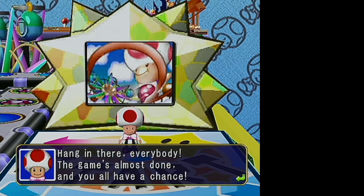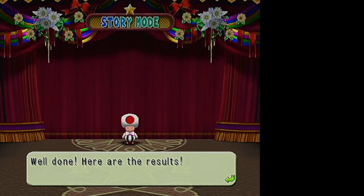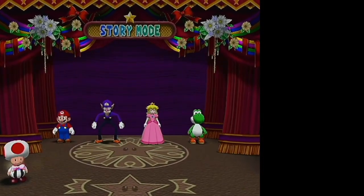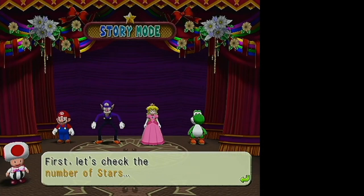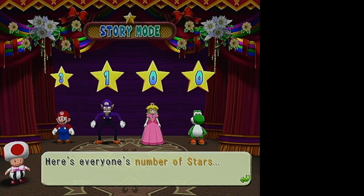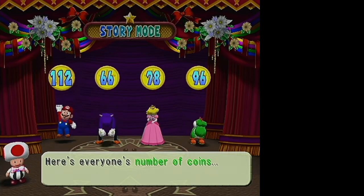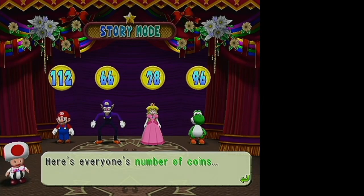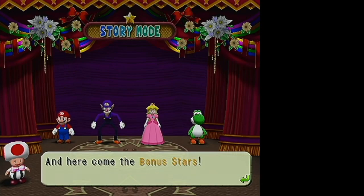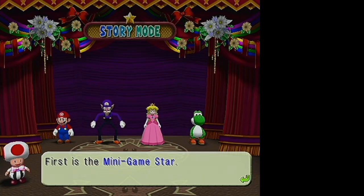Previously that was always the effect in Mario Party games, but now there are a couple of different things it could be — we'll see the others in future videos. At the end of the game, once all the turns are done, you get your end of game check. Here are the rankings: everyone's stars, everyone's coins — Mario is winning. Then there are the bonus stars.